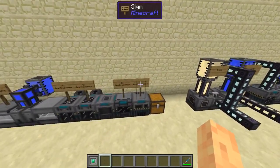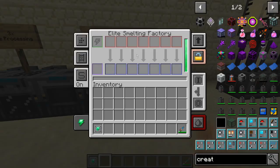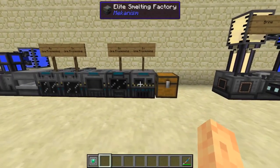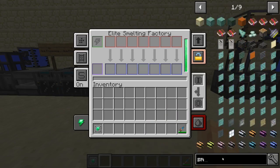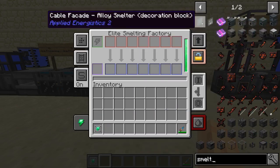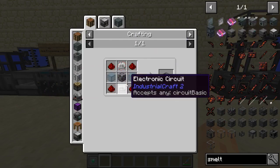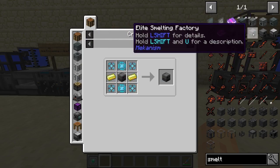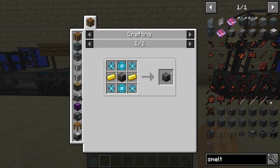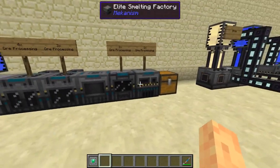Let's start at the base using the elite factories — elite smelting. If you look up smelting you can see the basic energized smelter, which has a simpler recipe and is used in subsequent recipes up until we get to the elite one. I'm using the elite here just for demonstration.